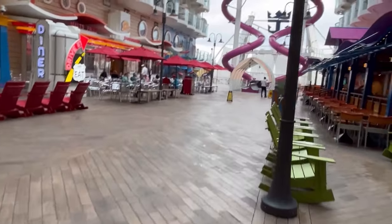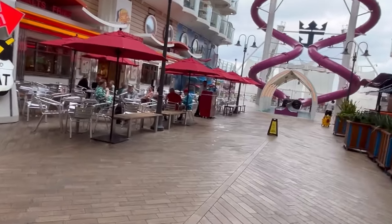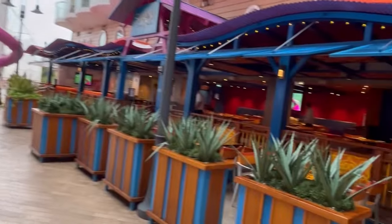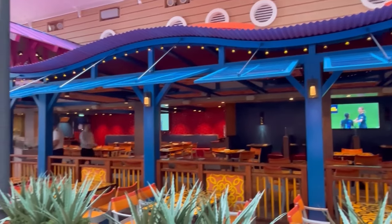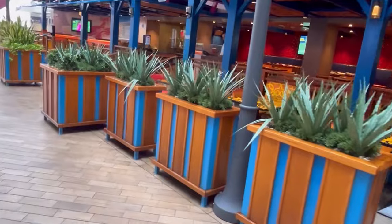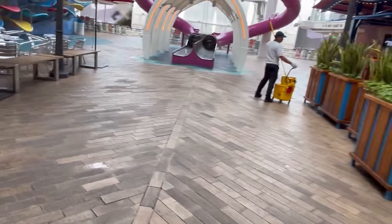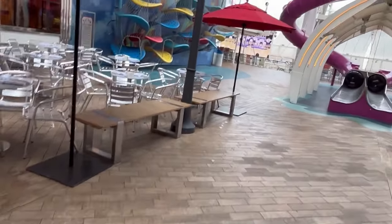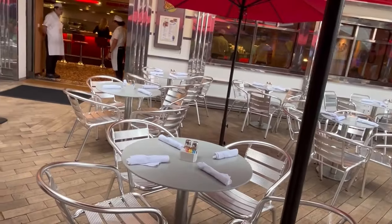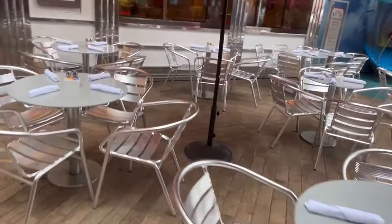Hidden gem for breakfast: Johnny Rockets on the Boardwalk. The BELT sandwich, scrambled eggs, southern breakfast, and potatoes are really good and it's complimentary. The tip is to go early in the cruise because a lot of people don't know about it — it gets crowded once word spreads. A few items like the maple bacon shake and loaded potatoes are upcharge.